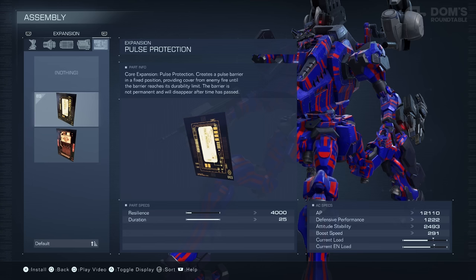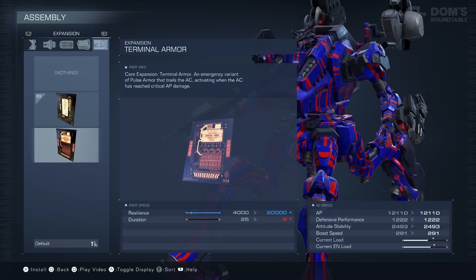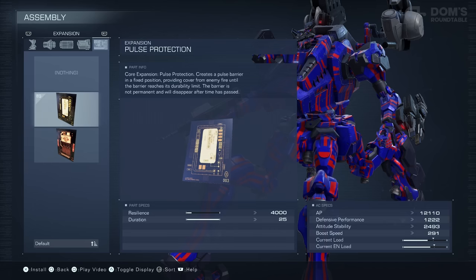Just to give you two very quick examples: I can use pulse protection here, which will shoot out a giant pulse barrier from my core, covering me from 4,000 damage points worth of damage for the next 25 seconds. Or I can equip the terminal armor, which is more of a Hail Mary. This is activated automatically when you reach 1 AP. This will protect you for 20,000 worth of damage, however it only lasts for two seconds. In very niche situations this is fantastic, but I much prefer the pulse protection.